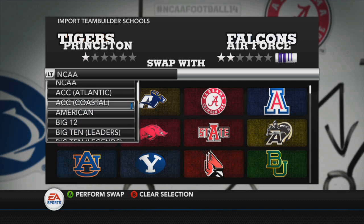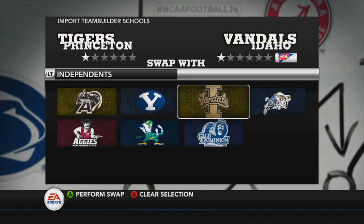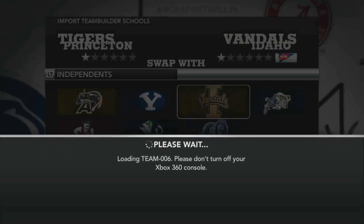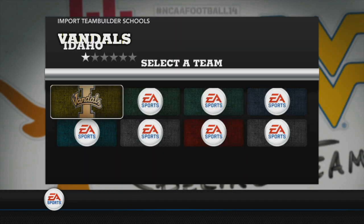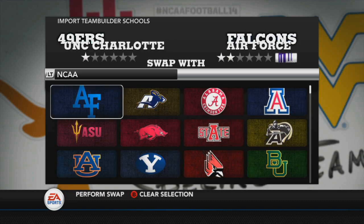I'm going to switch these guys out. Sorry Idaho, there's a new king in town. The logo is actually the University logo, not the Princeton Tigers logo. This is the best team roster I can actually find, so it kind of sucks that it's that logo, but it's fine. It's not that big of a deal.